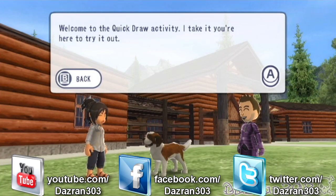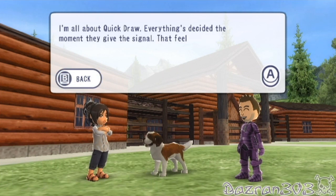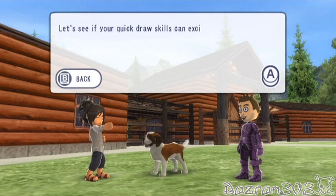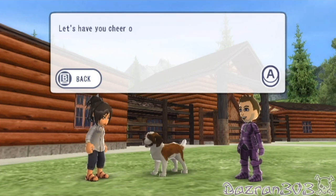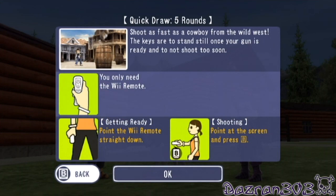Welcome to Quick Draw activity. I take it you're here to try it out. I'm all about Quick Draw — everything's decided the moment they give the signal. That feeling of anticipation gets my heart racing. Let's see if your Quick Draw skills can excite me even more. Let's have you cheer from the side, whatever your name is. Of course it's Buster.